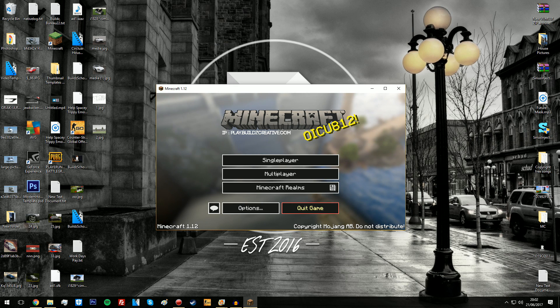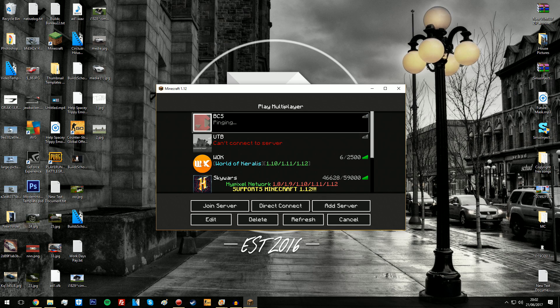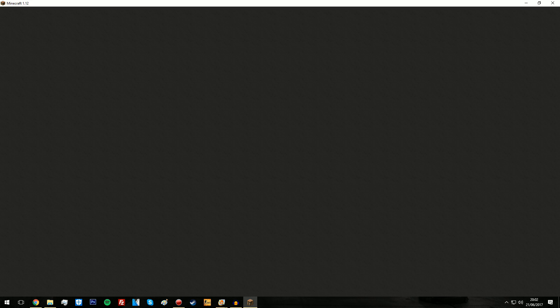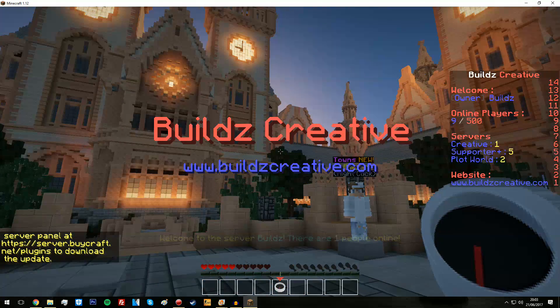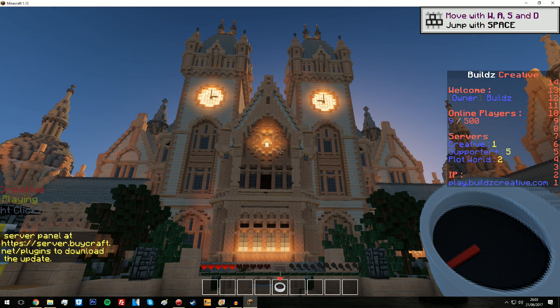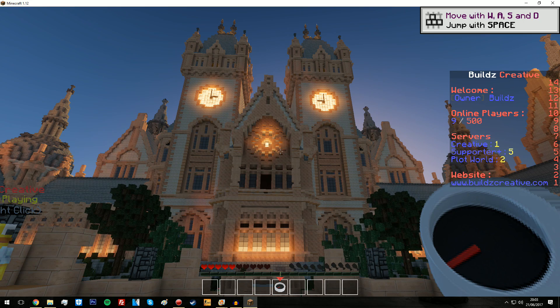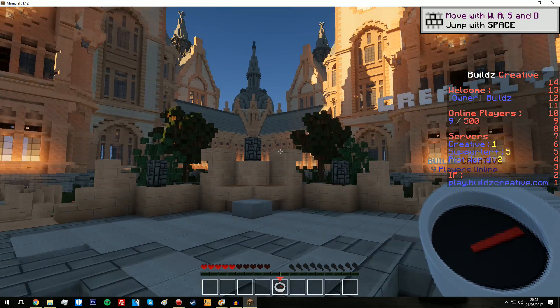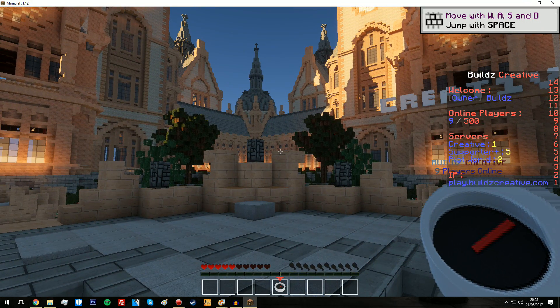So that is it guys — absolutely sick server. So that is the Optifine install. I'm just showing you guys that this works. We're going to log on to a creative server — we're online. And as you can see, I'm in shaders. The great thing about this is that your 1.10 — maybe even 1.9 shaders, 1.10 onwards, I'm not quite sure — will actually work with 1.12. So that's absolutely fantastic; you're not going to have to go through the hassle of finding new shader packs. There may be some which don't work, but hopefully most will. Let me know in the comments.